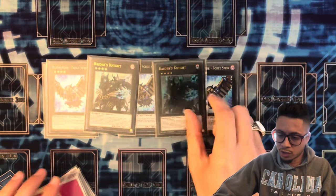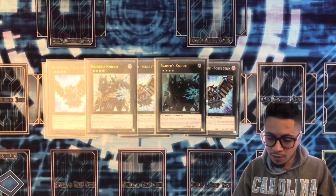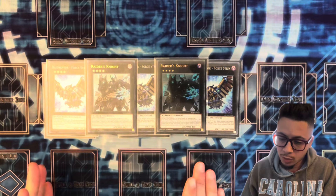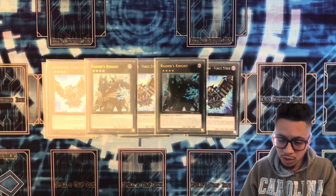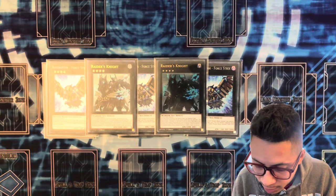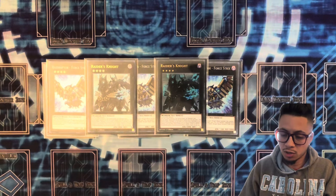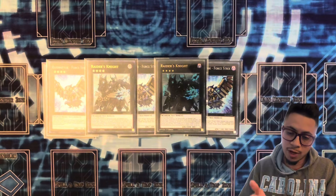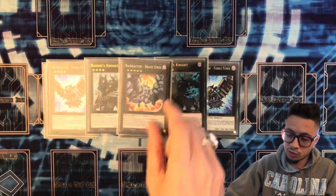We play two Raider's Knight. Raider's Knight is treated as both a Raid Raptor card and a Phantom Knights card. This card is essential to your combos — you detach one material and special summon a Raid Raptor, Phantom Knight, or Xyz Dragon that is one rank higher than it. He is rank 4, so you get to go into a rank 5. Normally what we do is go into Bravestrix.